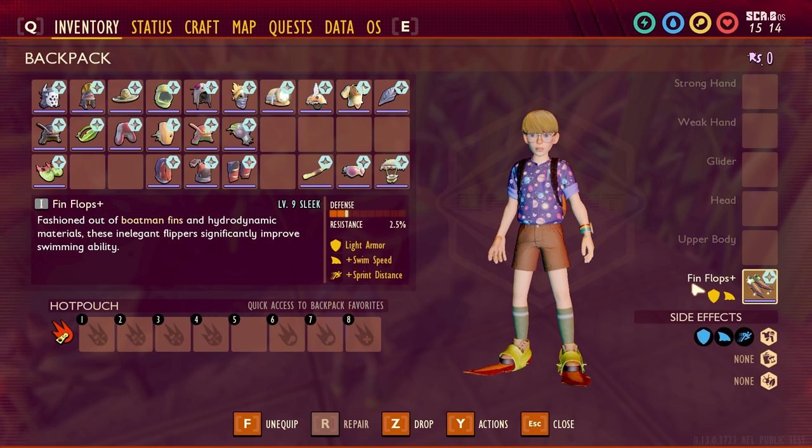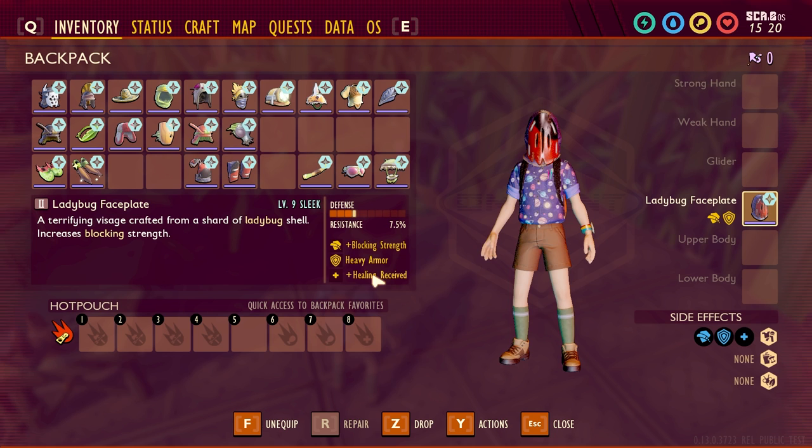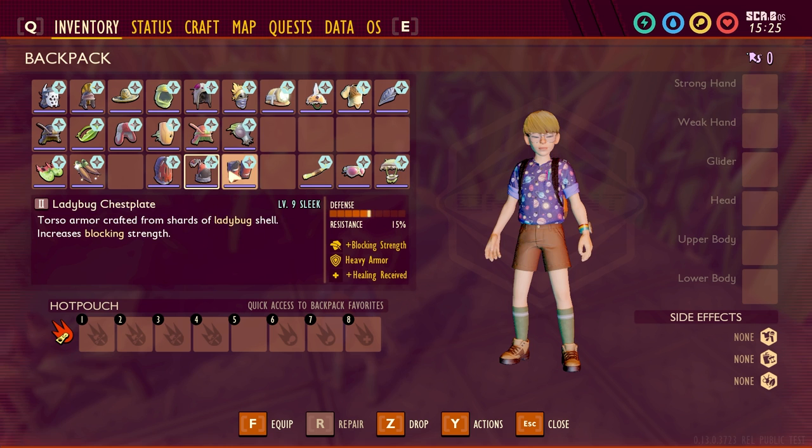The Ladybug Armor — again, all pieces have the same effects, so we'll check out just one. It gives you plus blocking strength, it's heavy armor, and the sleek upgrade adds plus healing received. That means you block more and increases the amount of healing you receive from all sources, which is actually amazing. The different pieces just have different resistances and defense values.